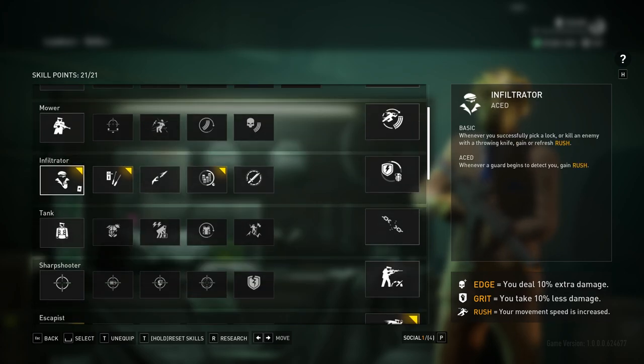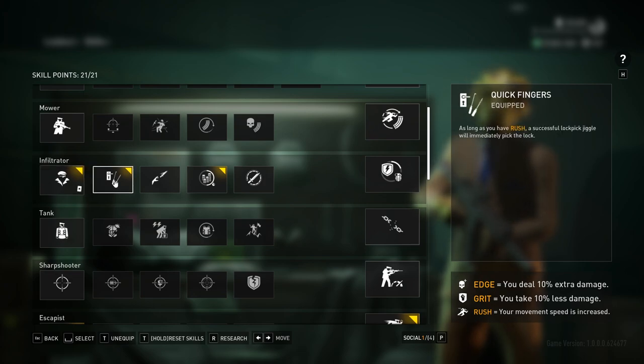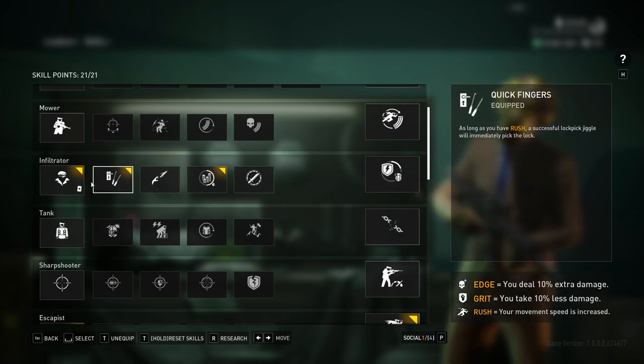In the Infiltrator tree, we ace Basic Infiltrator and we ace Infiltrator. Basic: whenever you successfully pick a lock or kill an enemy with a throwing knife, you gain Rush. Aced: whenever a guard starts detecting you, you gain Rush. This, plus the next perk Quick Fingers — as long as you have Rush, a successful lockpick jiggle will immediately pick the lock so you can get it in one tap. This allows you to lockpick in front of guards. You can pick into the back of the Secure Capital bank right off the bat while a guard looks at you, no problem. You can pick the very beginning of Rock the Cradle straight through the front door. It's fantastic for stealth and I recommend picking it up right away.